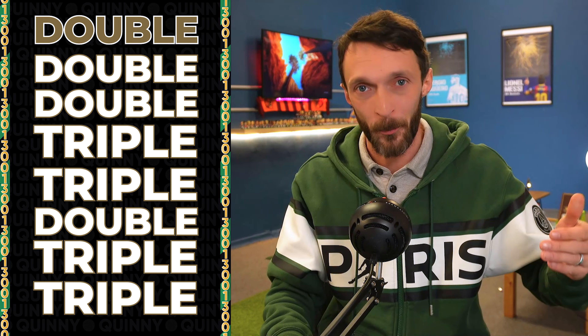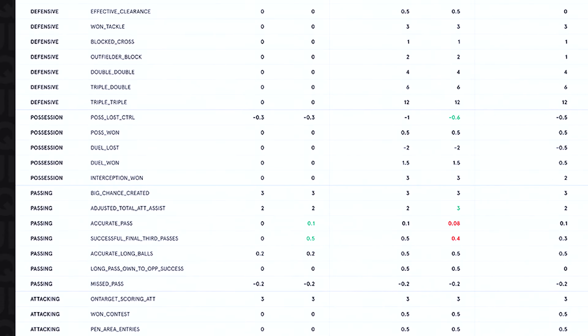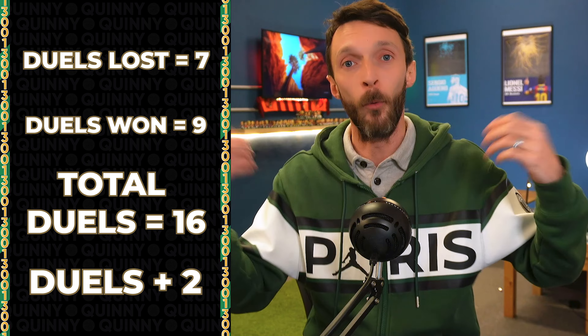The headline statistic that every defender and midfielder is searching for is what is known as a double-double, a double-triple, a triple-double, or a triple-triple. That's made up of tackles, interceptions, and net duels won stacking together for twos and threes. If your player gets two tackles and two interceptions, that is a double-double and you get bonus points for that. Net duels won is the difference between duels won and duels lost — if you've lost seven duels and won nine, your player is net up two. Adding that in with two interceptions and two tackles puts you on a triple-double with bonus points.